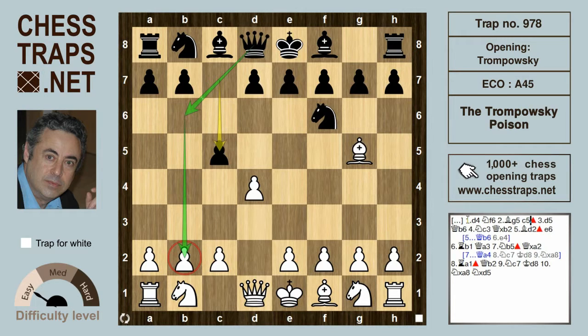What can black play? One of the most aggressive lines for black is c5, because black wants to punish that bishop for leaving his starting square too early. Now that b2 pawn is a potential target after Queen b6. White, avoiding exchanges in the centre, plays d5, and black responds with Queen b6.